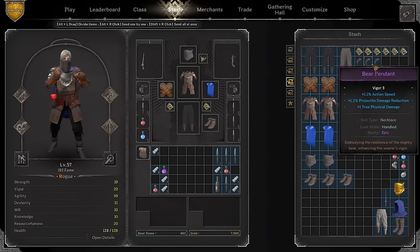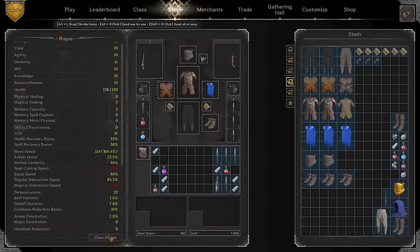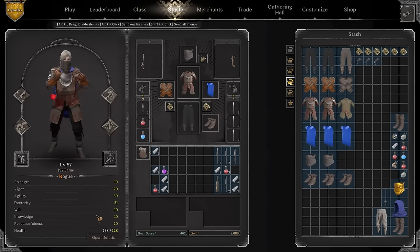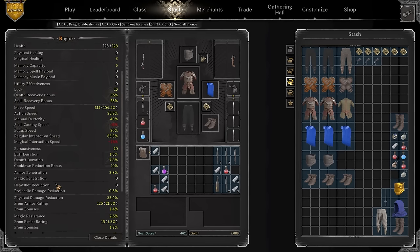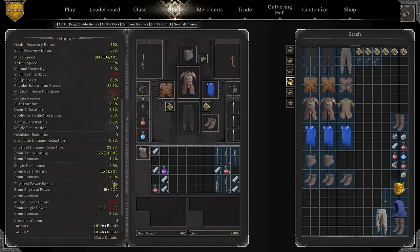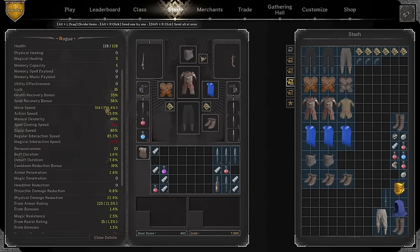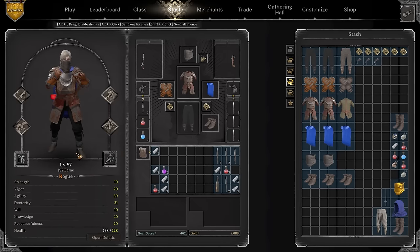I like to play with the bear pendant, it's kind of my favorite. I aim for action speed and true damage, and they also give you extra health. That kind of sums it all up for the build. You want to stick to around 350 move speed when you already have your double jump on, and you want to have around 25-30 action speed. Physical damage reduction is decent, but you don't need more than 15 — just make sure you have decent move speed, decent action speed, and don't sleep on health.